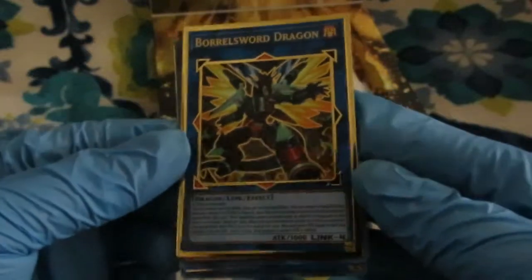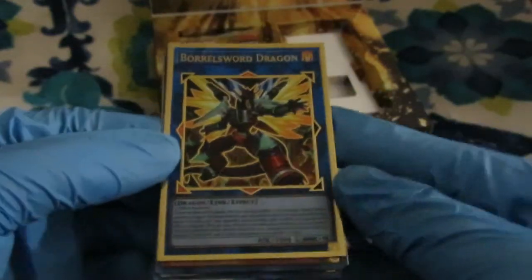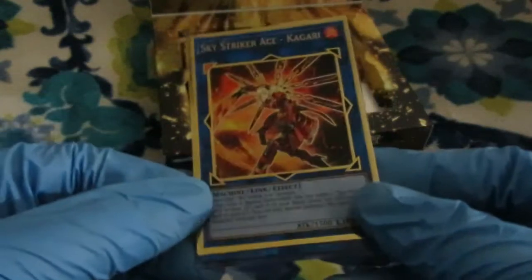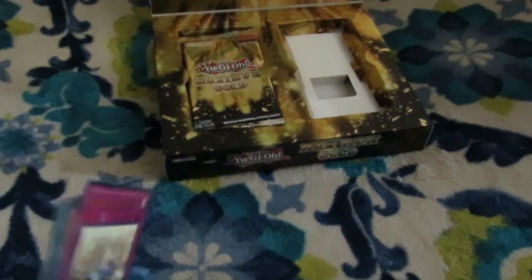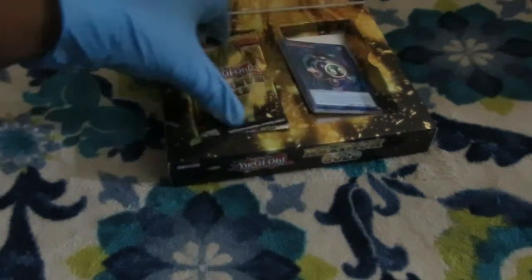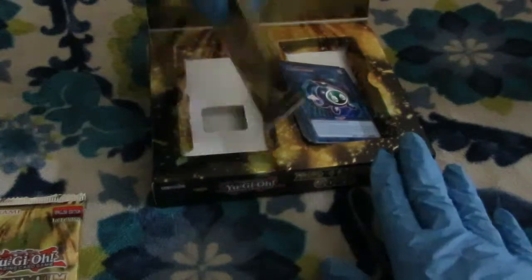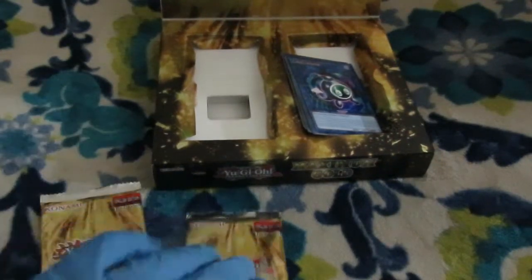Bortlesword Dragon — hello, you wonderful thing. Trap Tricks, Mantis, more Trick Stars, and Kigari — I could use that in the Sky Striker deck. Another Link Rebo. Be on the lookout for factory errors on these cards too — there have been duelists reporting factory errors. At least I got a Bortlesword out of this, which is great.